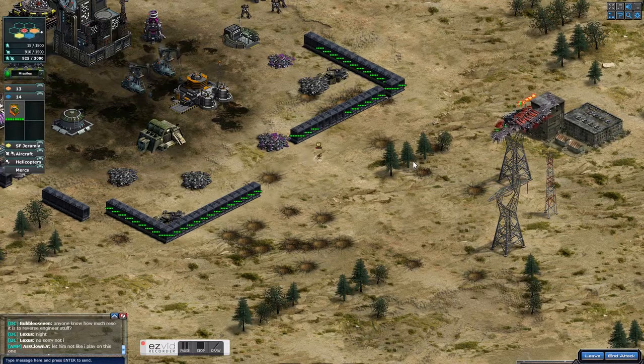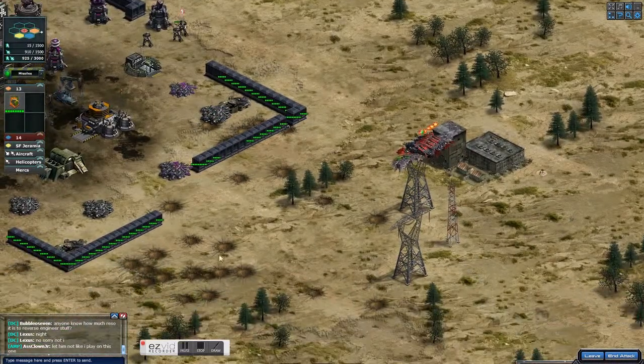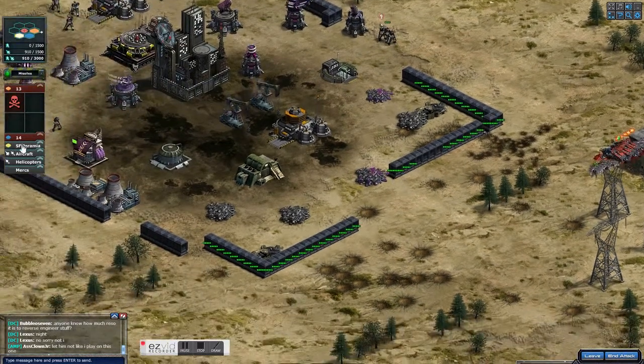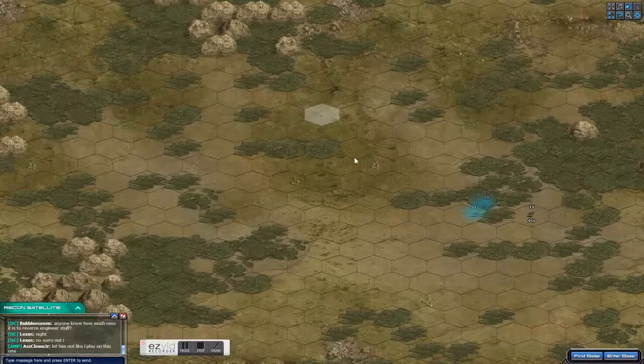Next I bring in a dog. I didn't really need to bring in this second dog — sometimes I come in from another angle, but in this case I'm just going to come right down the middle, so this other dog is kind of a waste. He only took out one mine anyway.